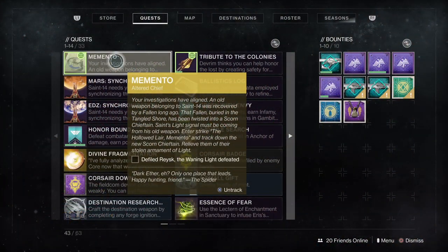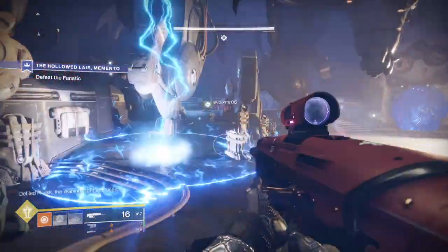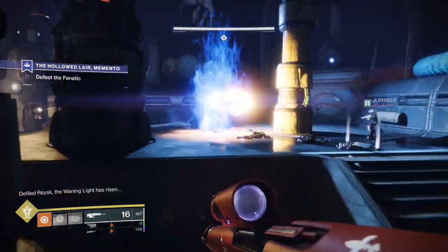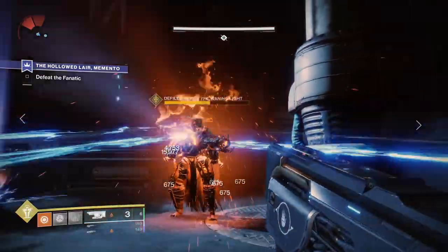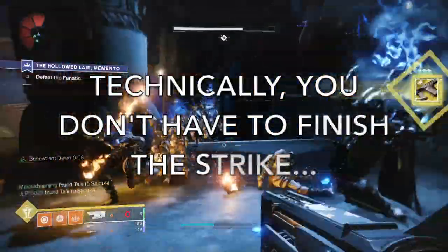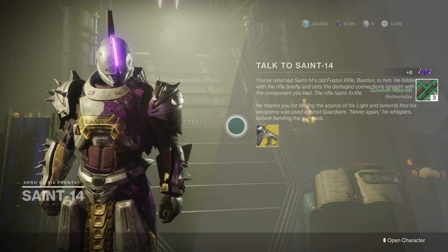It's a special version of the Hallowed Lair strike that you have to select from the Tangled Shore map. In the last boss room, you have to kill a special Chief that spawns on one of the right or left ramps when you've taken almost a third of the boss's health — he spawned on the right one for me. You can also just run past enemies for most of the strike, except for the rooms with the Walker and Abomination. After you kill the Chief, go talk to Saint-14 and Bastion is yours.